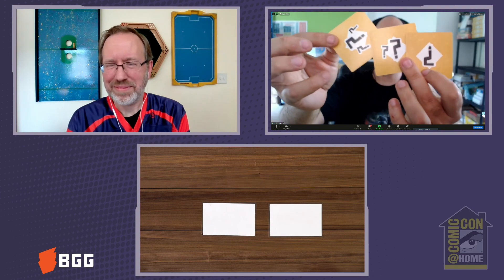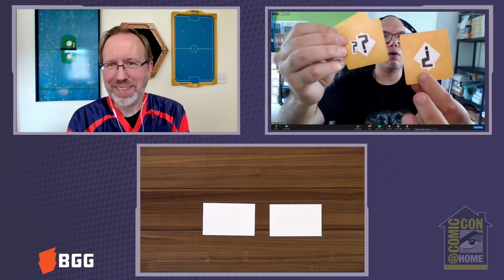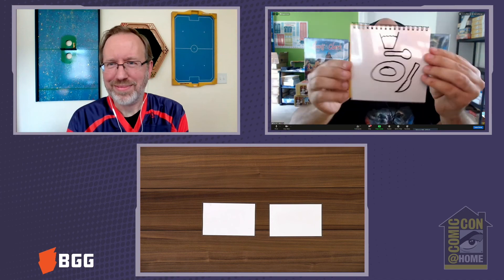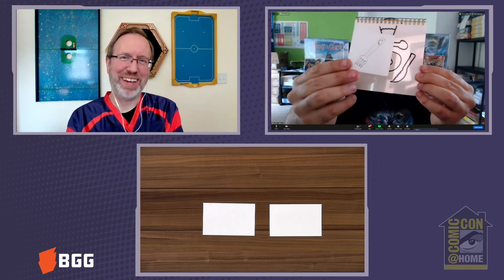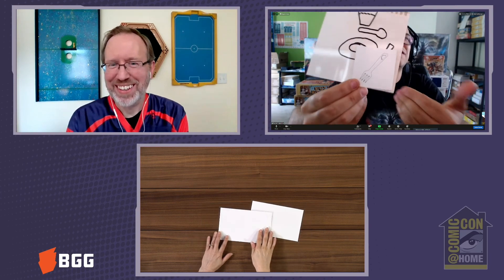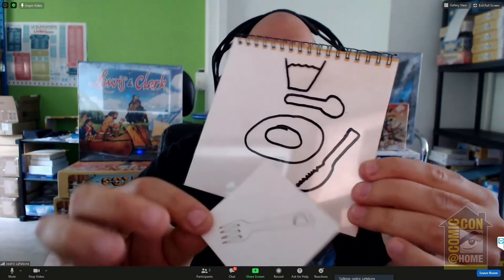We have three difficulty levels for each card: one, two, and three. For example, if I take a card with level one — what's missing? A fork. That's very easy, because it's easy to make a context — a situation in which you would expect the fork to be there.